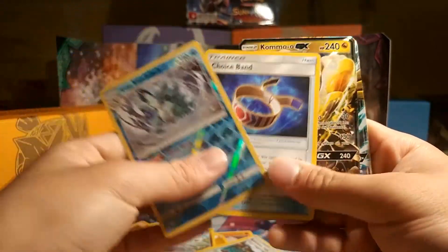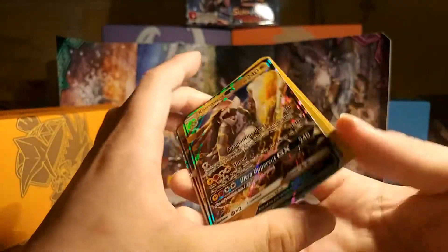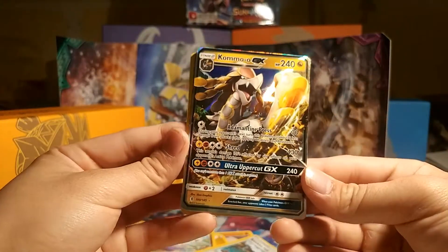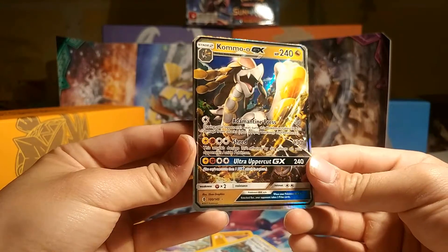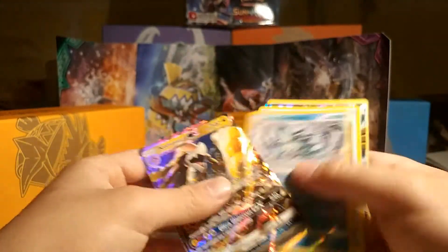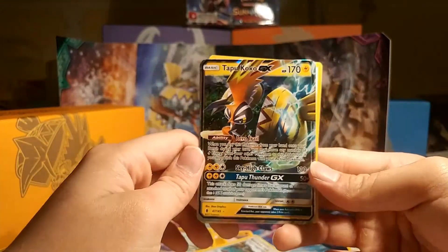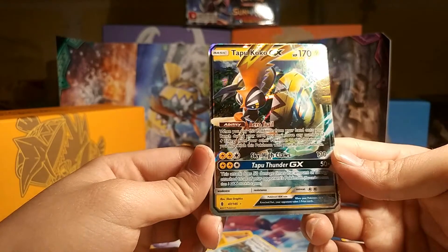I actually can't complain. I can't really complain. I got like almost everything in the pack — look at this, bam, bam, bam. You deserve everything coming to you. You're sick, you're slick. Tapu Koko! Let's make some Tapu Koko decks, let's go!